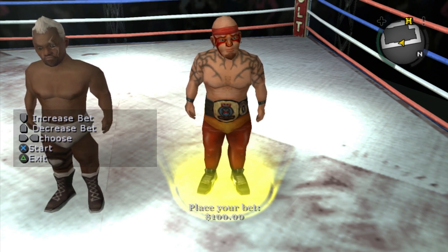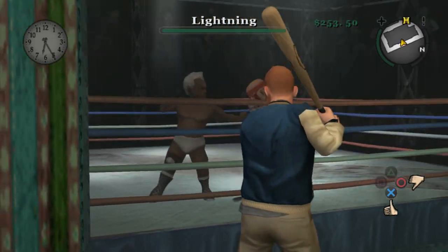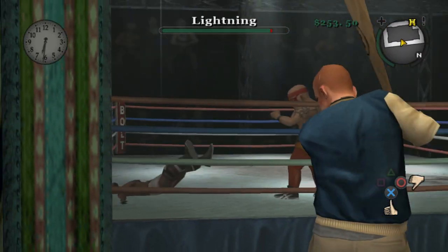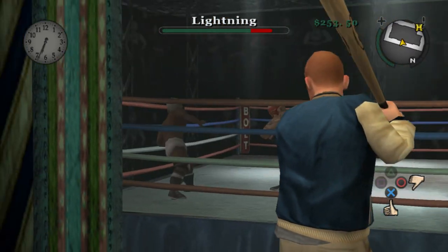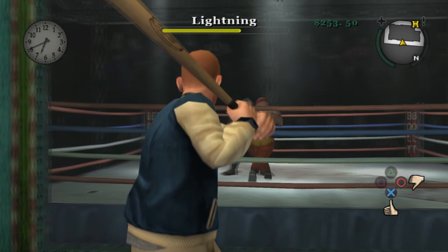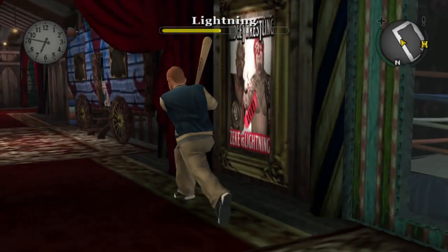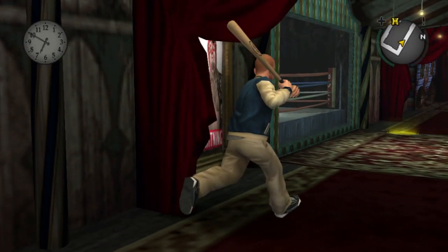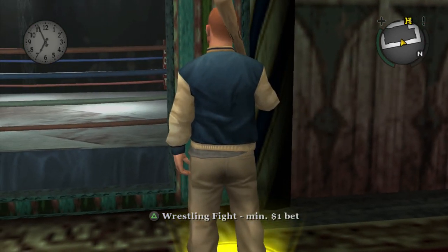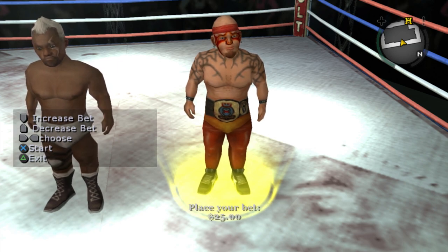Sometimes the wrestler won't come towards you, so you'll need to get lucky to make sure he goes your way. Now, sometimes he won't win the fights — here's what happens if you're about to lose. If you feel like he's about to lose, run away and you will get your money back. I always recommend running away if your wrestler gets knocked down twice, or if you just feel like you're going to lose — just run away and come back.